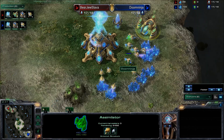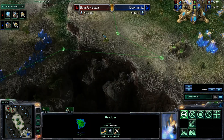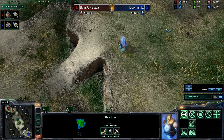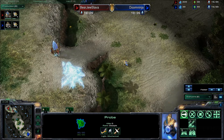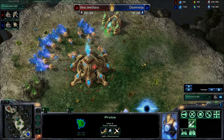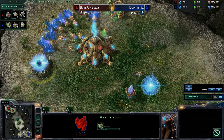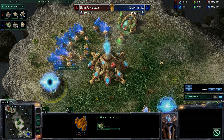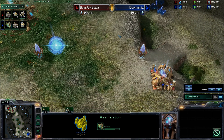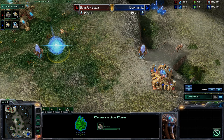Doom Ninja's already finished off that gas, so it's going to be interesting to see what exactly he decides to build. Playing it smart, getting his probe all around his base, checking out all the nooks and crannies, and then behind his own mineral line — just to make sure that Bearju didn't take the opportunity to throw down a proxy pylon or do any shenanigans with a forge for some proxy photon cannons. Both players are starting their cybernetics core at just about the right moment. Pretty much identical builds all the way up to the point where Doom Ninja just did a gas steal. Just double-checking the mini-map to make sure the colors are right.